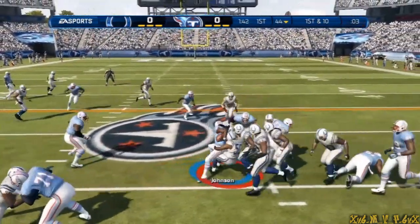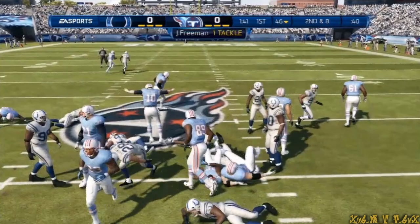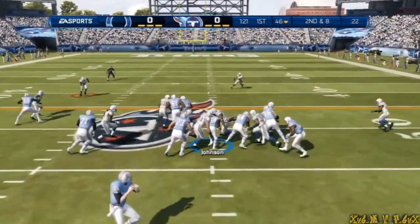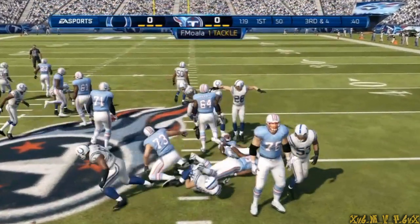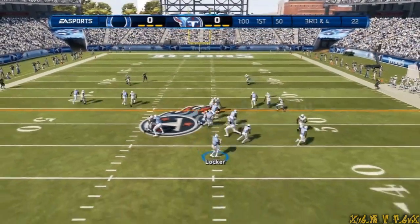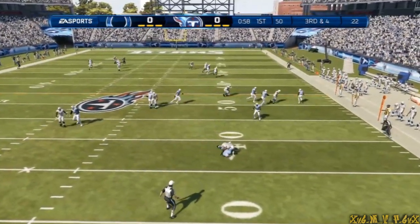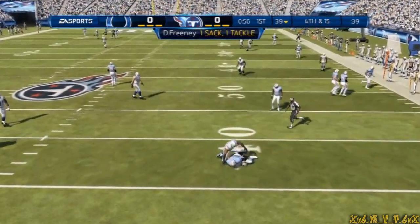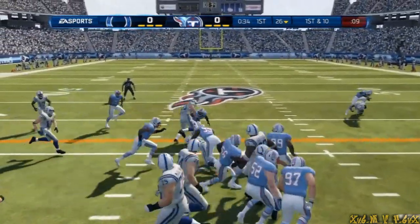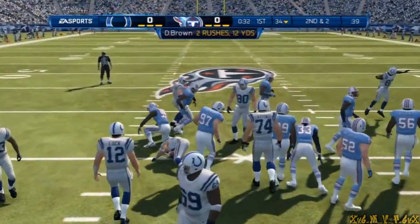He'll run it — here's the handoff and that'll be a gain of about two. The defense sets its formation. Third down, the quarterback looks to scramble but is forced to the ground. The quarterback hands it off for a gain of eight when you run the football.